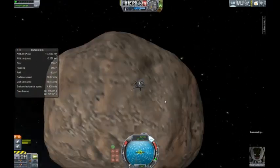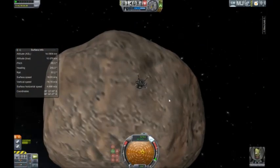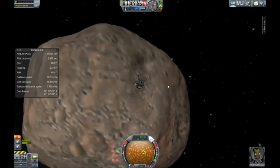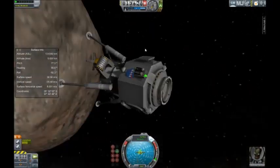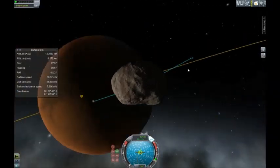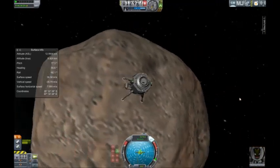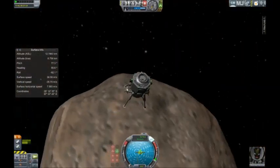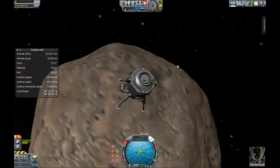It took me forever to get into orbit. I eventually just started treating it like a rendezvous with another ship, and that actually worked. The orbit is extremely unstable — the gravity is so low that even moving your ship with SAS can completely change the orbit. The gravity is so low that you can't time warp, so I was actually using my engines to push myself forward.